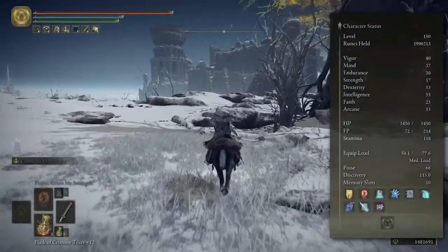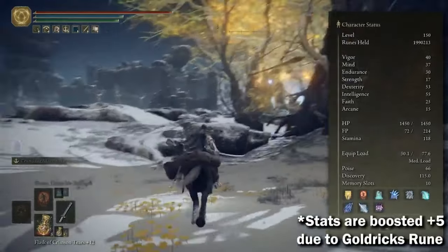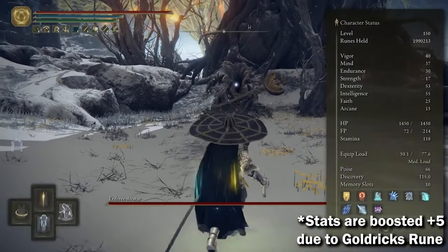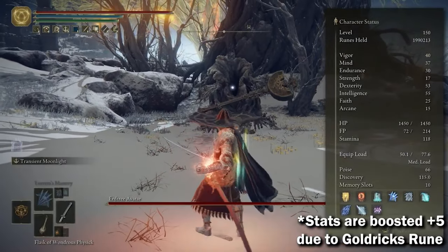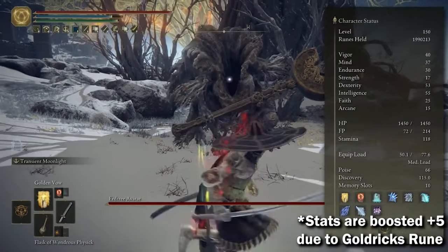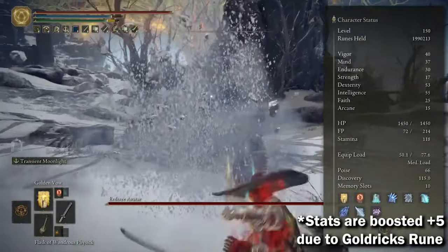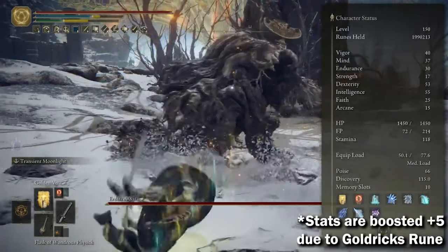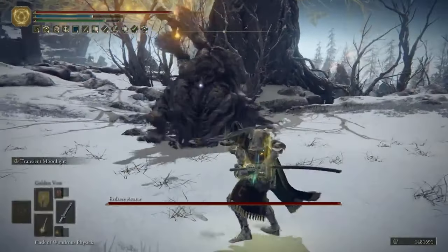As you can see, we've got 35 Vigor, 32 Mind, 25 Endurance, 12 Strength, 48 Dexterity, 50 Intelligence, 20 Faith, and 10 Arcane. We haven't put anything into Arcane; we only put the two that we needed into Strength to wield the weapon correctly, and then mainly focused on Intelligence and Dexterity, as those are the two main scaling factors with this particular weapon.